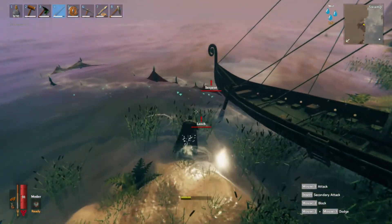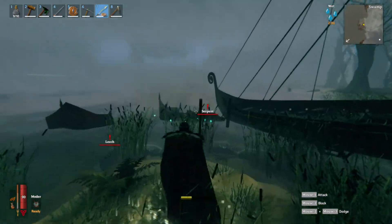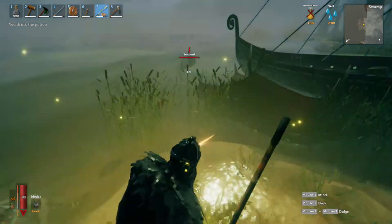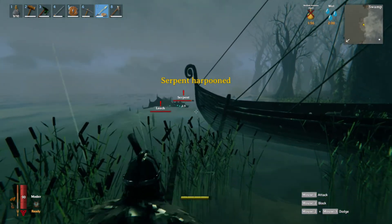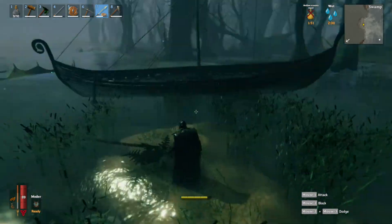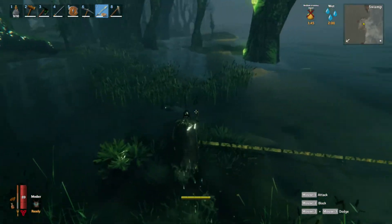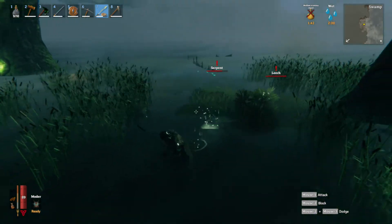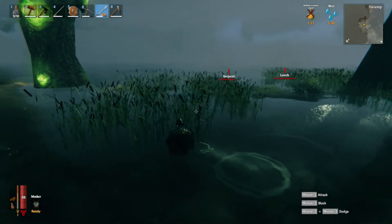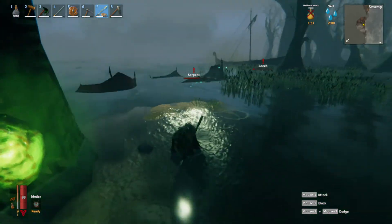I should have pulled him up a little bit more — took my sword out too soon. We need a little stamina. We got him again. We need to pull him in — this is not an ideal place to wrangle a sea serpent, not at all. But hopefully we can make this work. Do we still have him? He seems distracted.